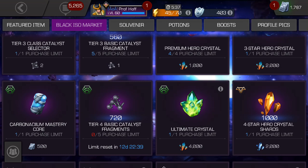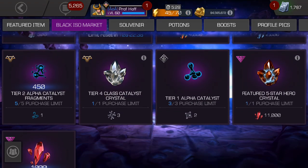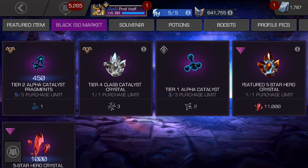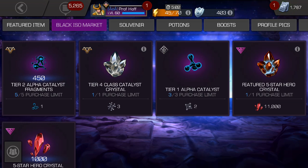If you pull a four star, it is an amazing value. And if you don't, at least you got to open a fun crystal — it's got a 20% drop rate for a four star. The featured five star is certainly a good deal based off the retail price, but you've got to decide for yourself if it's worth it. Also, if you've got some overflow of tier one alphas, the tier two alpha catalyst fragments — you could be doing worse. I'm probably going to be trading in quite a few of those.